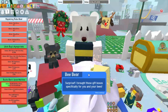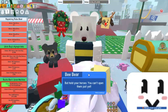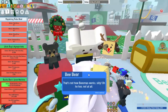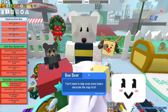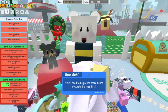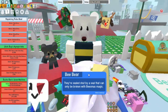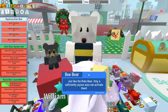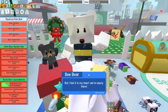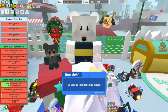Surprise! I brought these gift boxes specially for you and your bees. But hold your horses, you can't open them just yet. That's not how Beezmas works, silly. Oh ho ho! You'll need to help even more bears decorate the map first. They're sealed shut by a seal that can only be broken with Beezmas magic. Just like the robo bear, only a sufficient joyous aura can activate them. But I feel it in my heart — we're nearly there. Go spread that Beezmas magic.